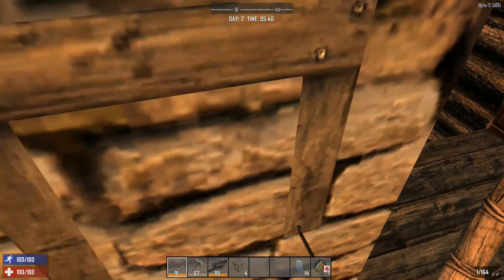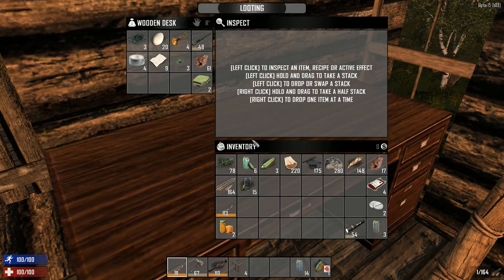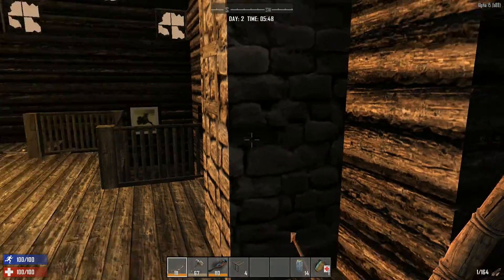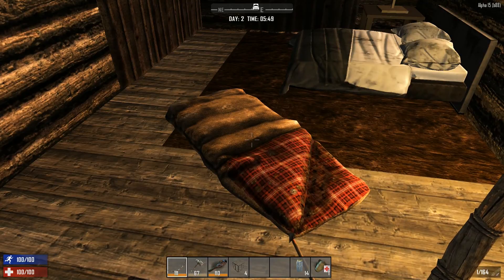Well, here I am — I said I wasn't gonna do it, but here I am in Alpha 15 experimental trying it out. Trying to decide what I should take with me. I don't know what to take. Oh hell with it, this is experimental — what's the worst that could happen? Things go wrong, okay.